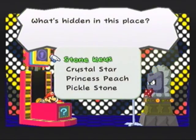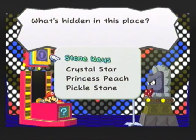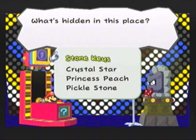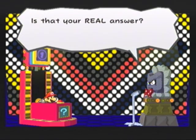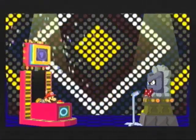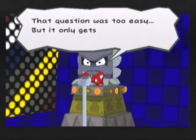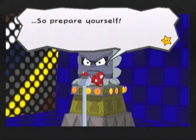What's hidden in this place? Princess Peach? Pickle stone? Stone keys. Is that your real answer? Are you sure? Yes — I was right! Wow, I should play. That's correct! That question was too easy, but it only gets harder from here. Much harder. So prepare yourself. What do one Mr. Softener and one Fire Flower cost at the shop in Pittsburgh? Total. I'm pretty sure it's 60. That's correct!